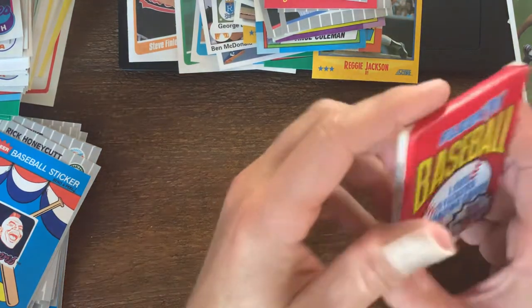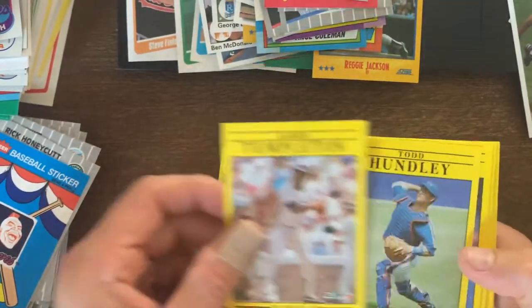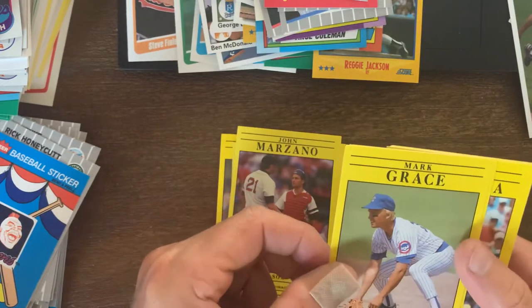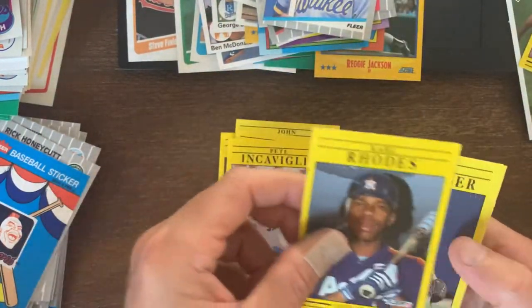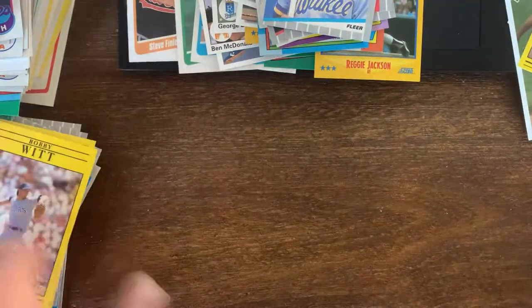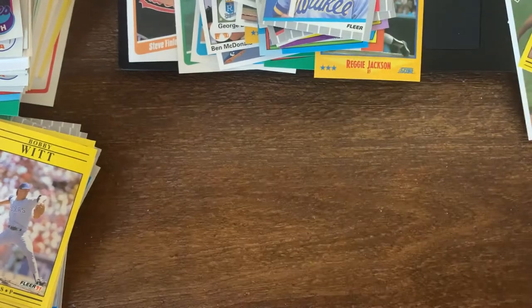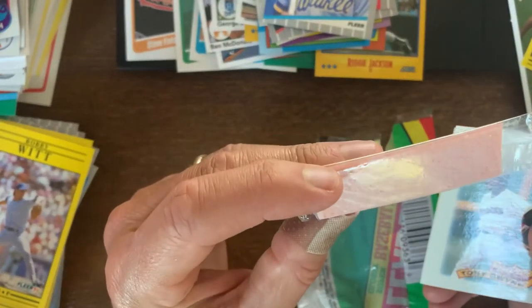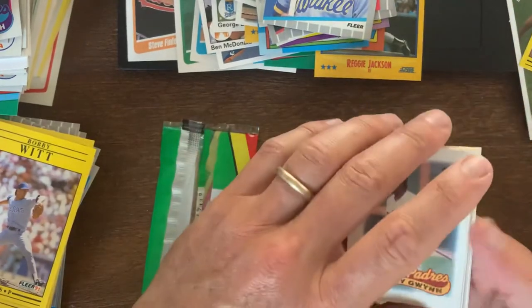Let's go to 91 Fleer - another uninspiring pack if you will, nothing too crazy here. Mark Grace - there we go, I'll set that one aside for the wax pile. We're not even halfway through the box yet and I'm closing in on 20 minutes. Oh wow - look at that, there's a novel idea: they actually put the gum in cellophane. Smart move - one they didn't do with the other ones.